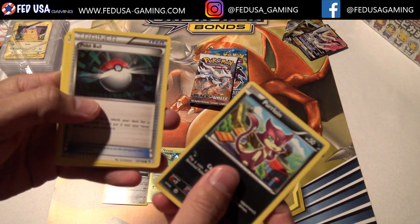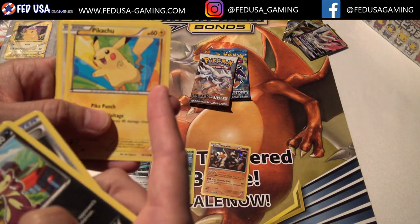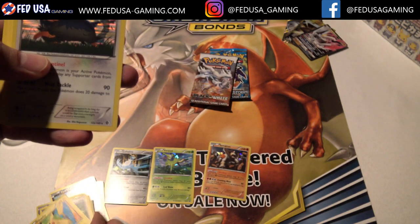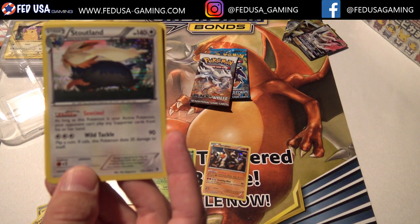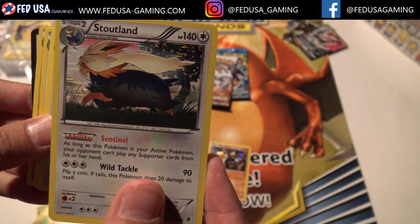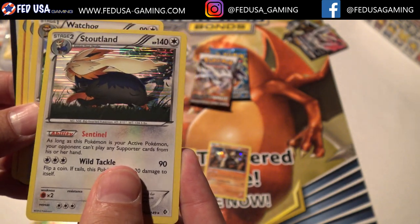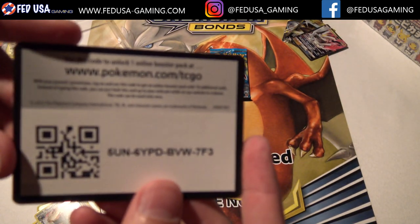Purloin, Pokeball, kind of a cool Pikachu — that's different. I like the background colors for the Pikachu. Tallow, Venipede. Here's our rare: Stoutland. Nice rare. When you go into the Black and White packs, this is also a different type of holofoil — see that? See how it's got those kind of lines going side to side? Really cool holofoil on the Black and White cards. And here's a Boundaries Crossed code card.